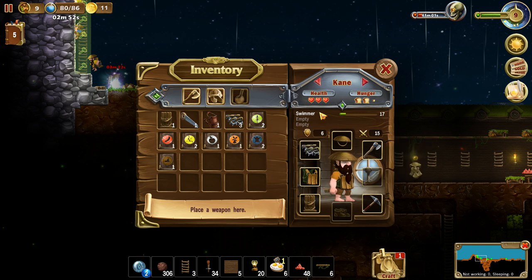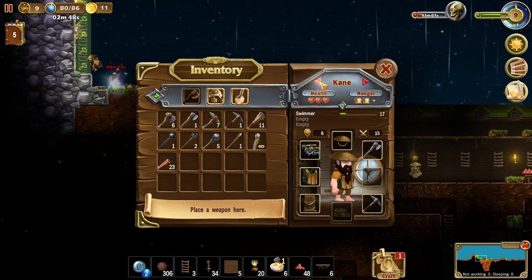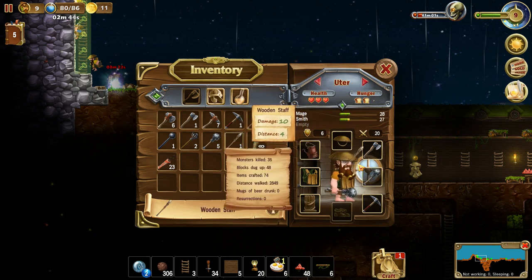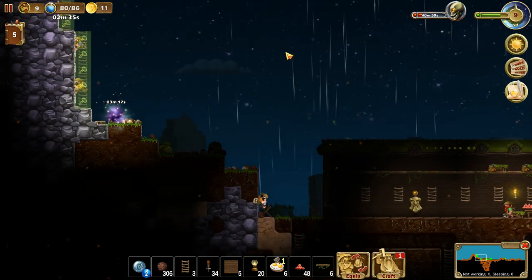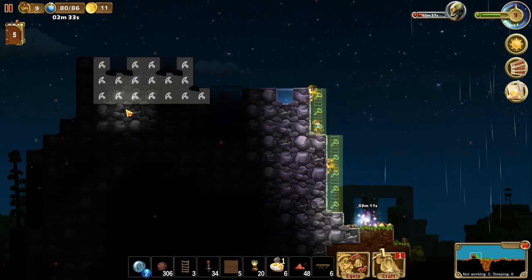This guy's a swimmer. We'll swap that. Where's my mage? That guy gets a mace now. Here you go. We've got a lot of maces — that's amazing.